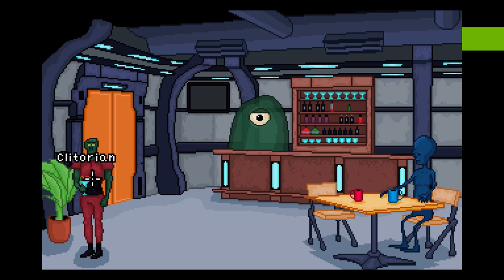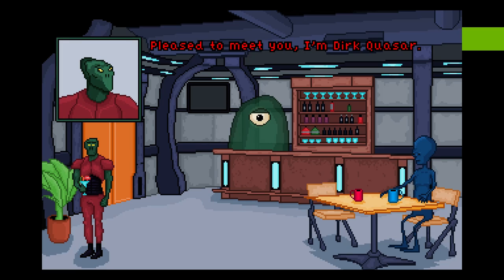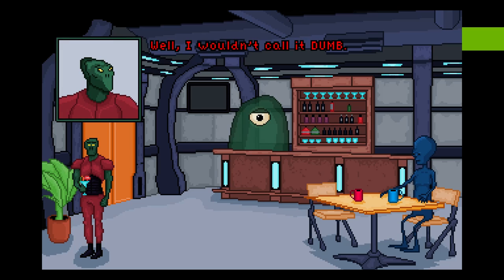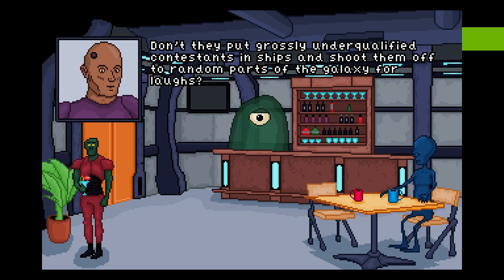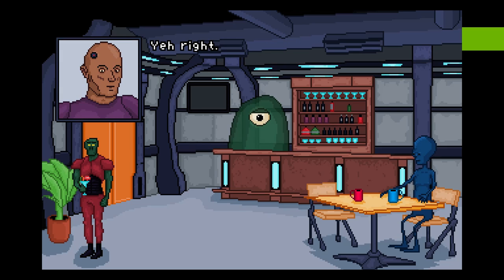Let's talk to the Clitorian — he might have something of value. Hi, my name is Char, Station Engineer. Pleased to meet you. I'm Dirk Kwasar. I suppose you've heard of me. You do look familiar. Wait! You're that guy from the dumb reality TV show! Well, I wouldn't call it dumb. Don't they put like grossly unqualified contestants in ships and shoot them off to random parts of the galaxy for laughs? Look, I'm a very famous adventurer. I have no idea what you're talking about. Yeah, right.